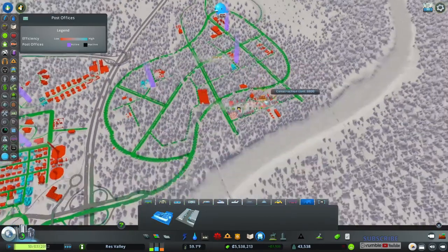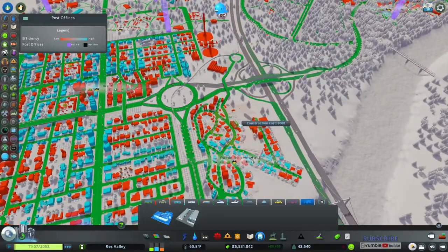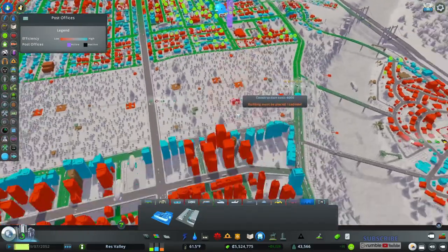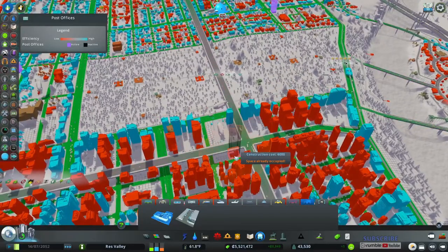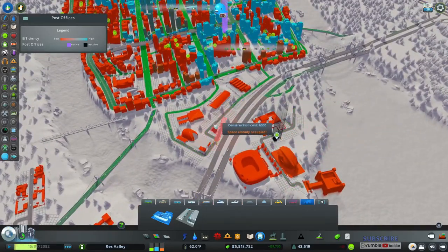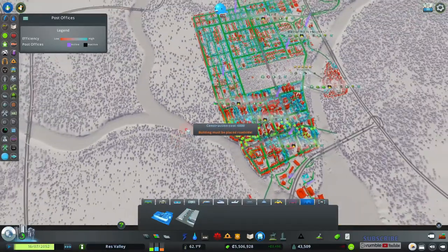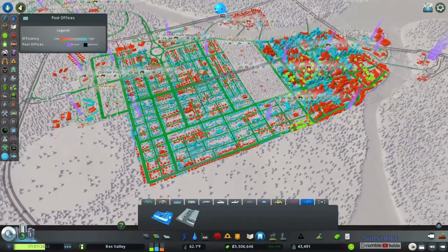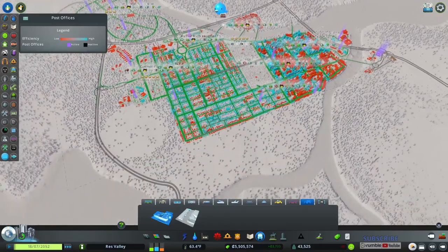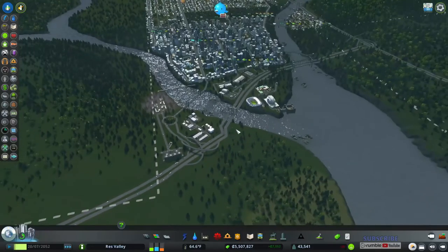Let's just put these post offices here and see what happens. Post office, post office — I don't see why these would need post offices, but whatever. Post office, get your mail. There we go. Need one over here too — post office, post office, the post office. Boom. Good enough. I could probably make the whole city blue, but I won't. There we go — and mail gets delivered.